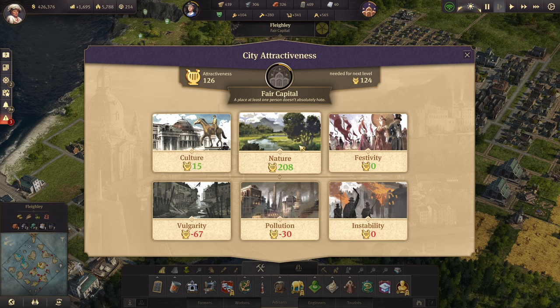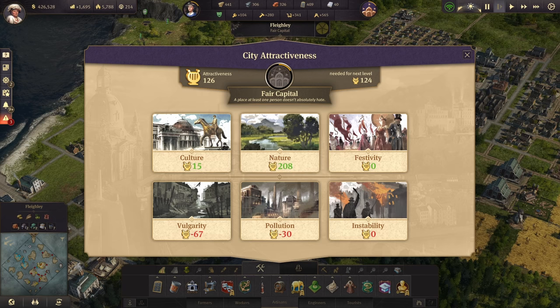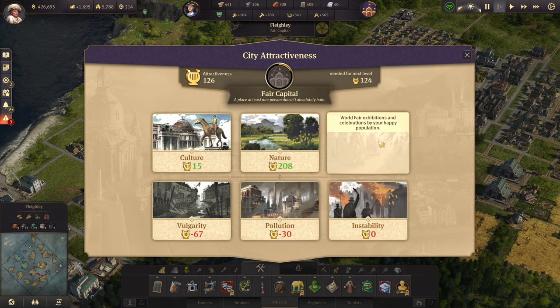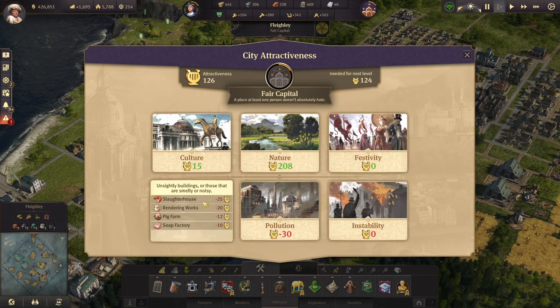Nature is the untouched parts of your island that give you a bonus. You will lose this over time, obviously, as you expand your city. Don't worry — your culture attractiveness will outweigh how much you're losing from nature over time. Festivities are temporary modifiers — things like your World's Fair exhibitions and any festivals you have going on. They will give you a bonus for the time of the event, but once it's over you lose that.